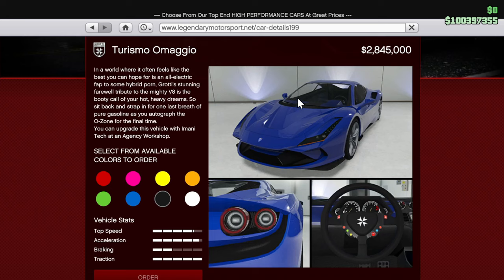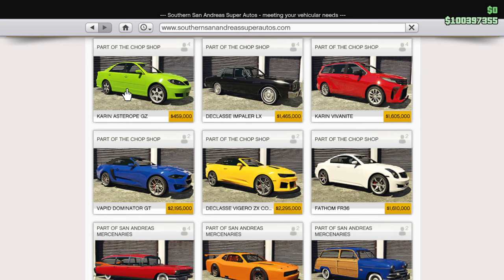On Legendary, we have two new Amanitech enabled vehicles: the Turismo Amagio and the Illusion. And then on Southern San Andreas, we got the Astrope GZ, the Impaler LX, the Vivian Knight, the Dominator GT, the Vigoro ZX Convertible, and the Drift Tuning enabled FR-36.